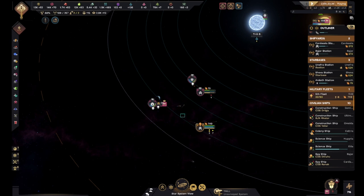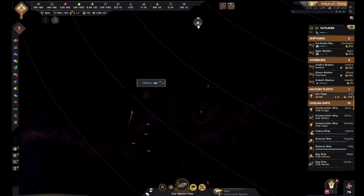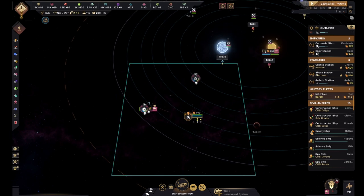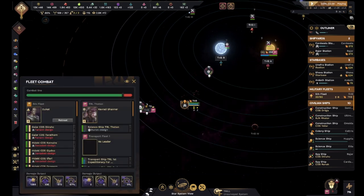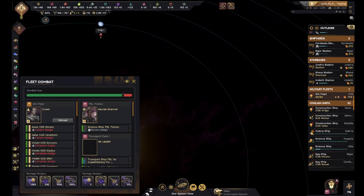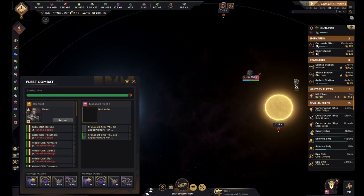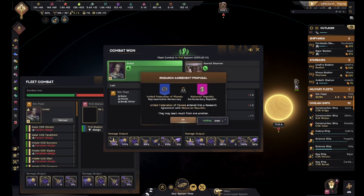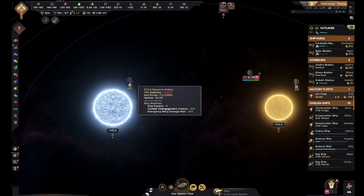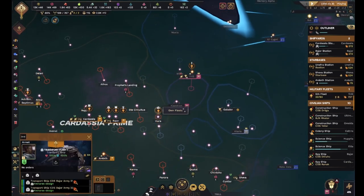I would be really upset if we somehow lost this. There they go - I think they just straight up left the system. I think they did - they just straight up left. Go attack that one. We won - they either completely vanished or we just won outright.